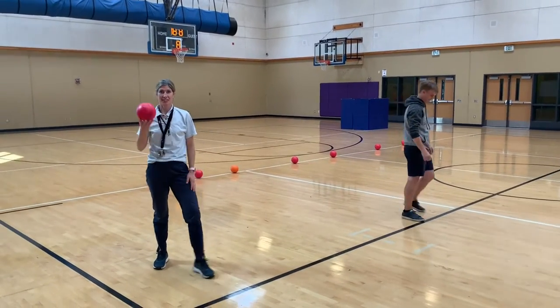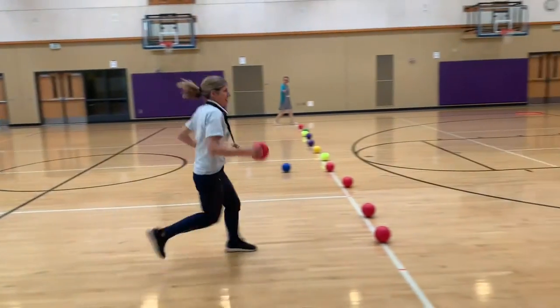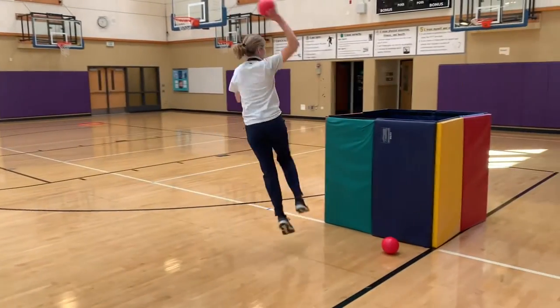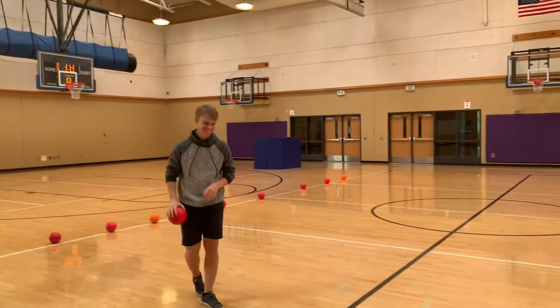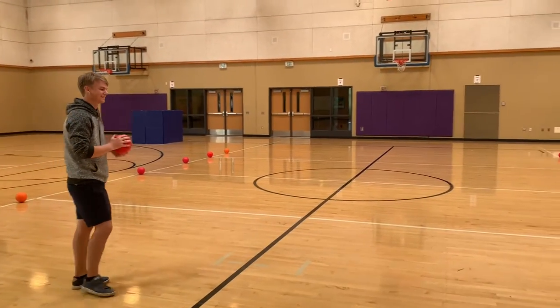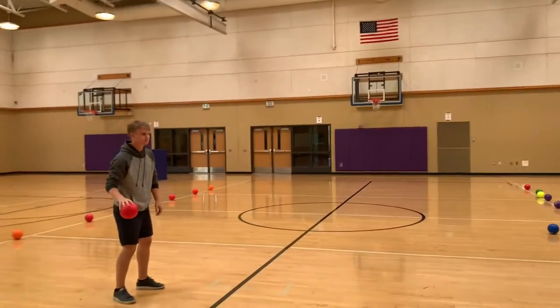Option two is if you cross half court you can get closer, but you run the risk of getting tagged by the opposing team. If you choose to cross the half court line and go into the other team's side to try to get the ball in the container, that is a valid strategy.